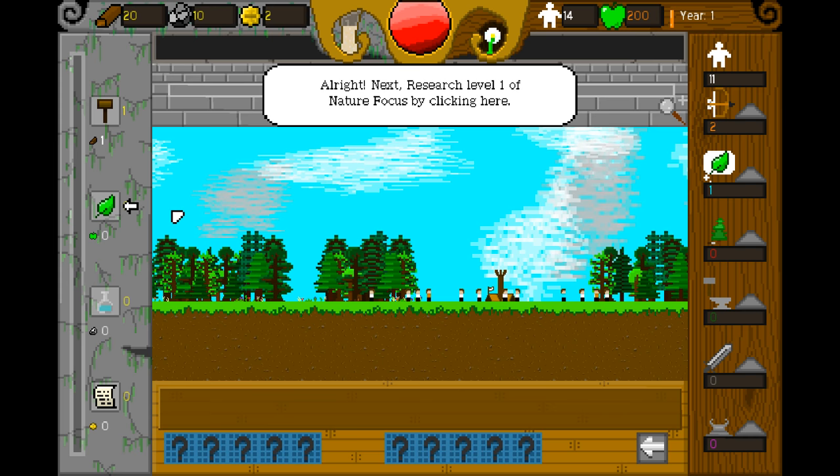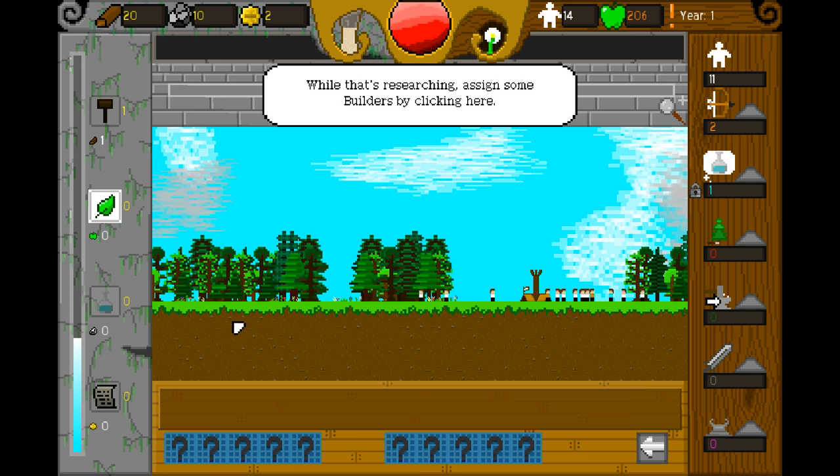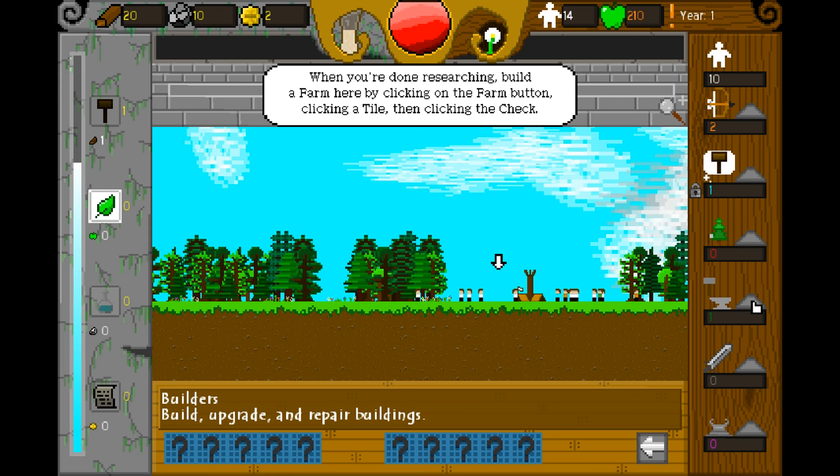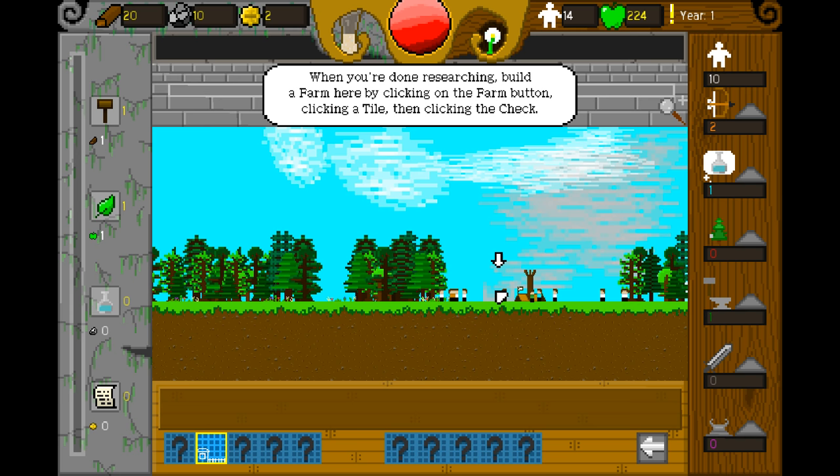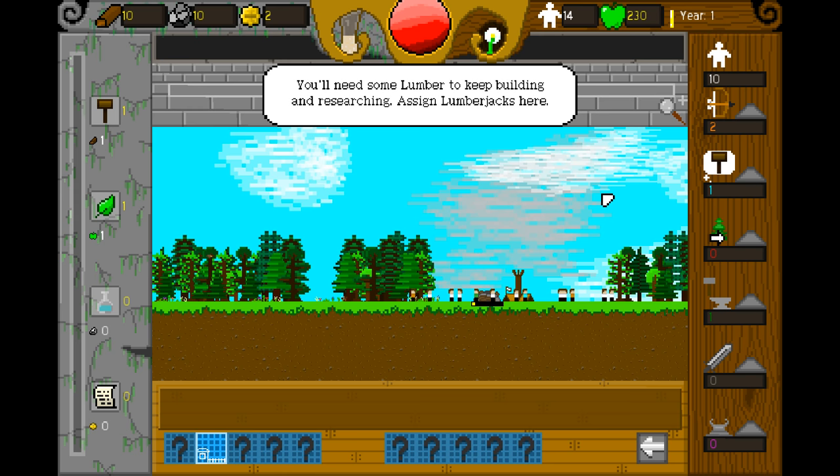Research level one of nature focus by clicking here. I guess we're building... I don't know what we're building. While that's researching, assign some builders. When you're done researching, build a farm here by clicking on the farm button, clicking a tile and then clicking the check. F for farm. We see a tiny little thing and a checkmark.